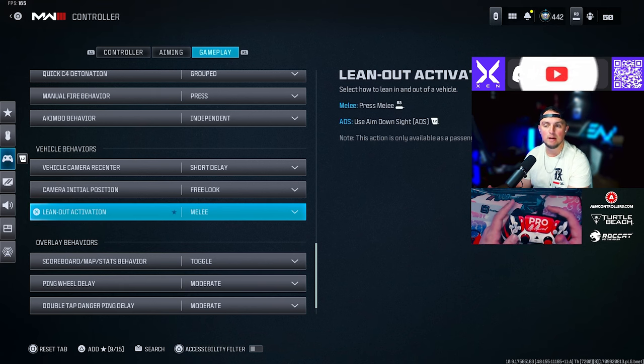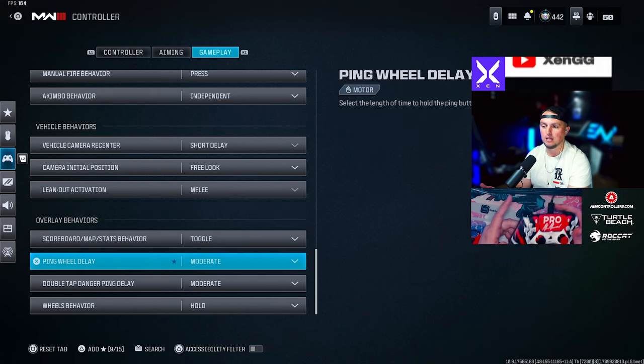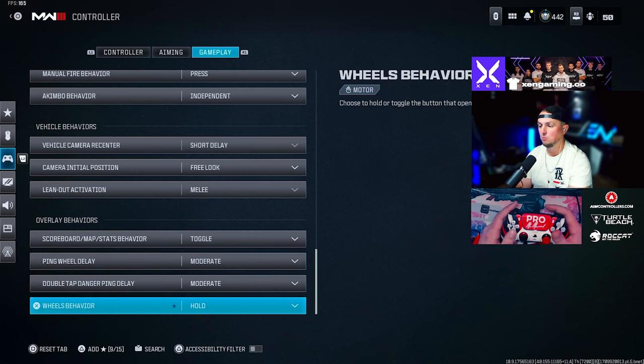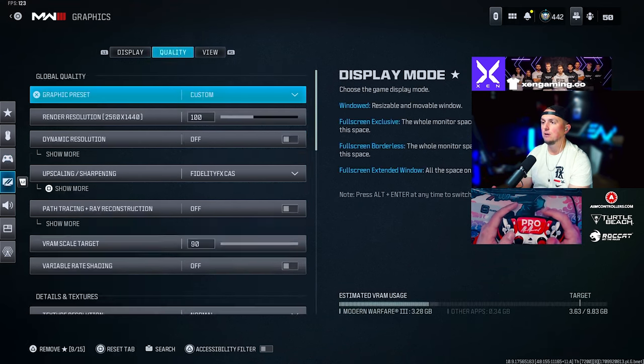ADS stick swap off. Backpack control directional buttons. Depleted ammo weapon switch on. Quick C4 detonation grouped. Manual fire behavior set to press. Akimbo behavior independent. Vehicle cameras recenter short delay. Camera initial position free look. Lean out activation melee. Scoreboard map stats behavior toggle. Ping wheel delay moderate. Double tap danger ping delay moderate. Wheels behavior set to hold.